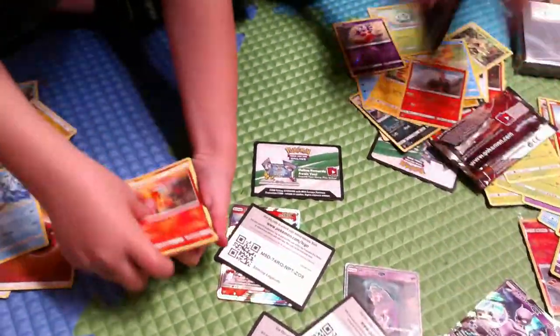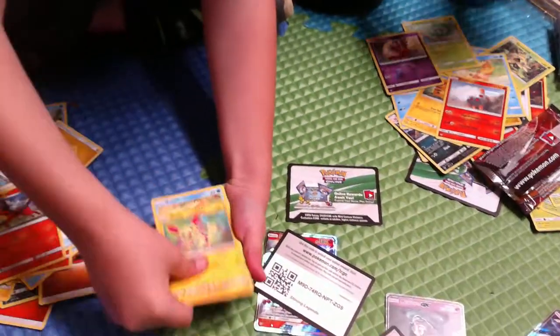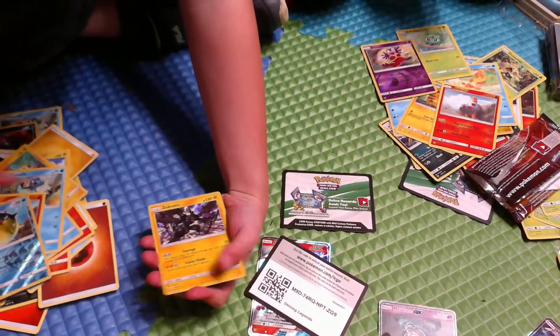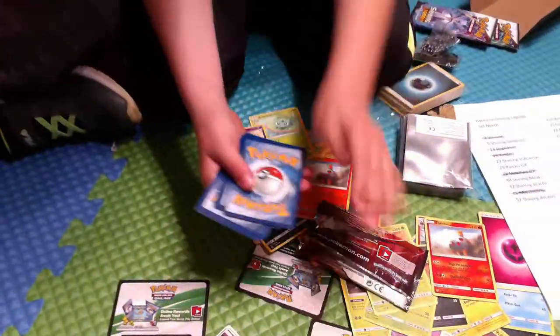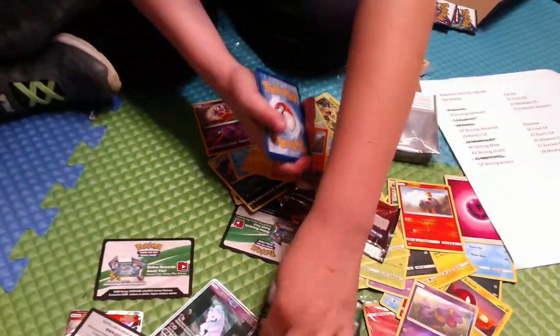Feraligatr, Incineroar, Energy Retrieval, Turtonator, Flaaffy, Weavile, Turtonator, Psycho Turtle, reverse Sunfish — and holo Zekrom. He's so beautiful. So nice — code! Yeah, you know what, we deserve a fourth code in this video.